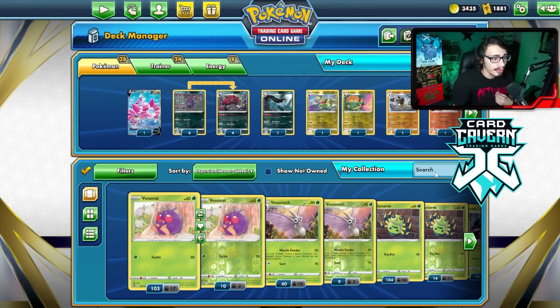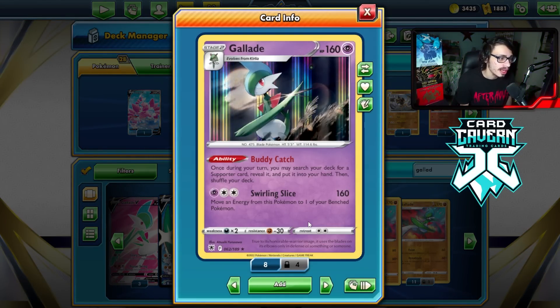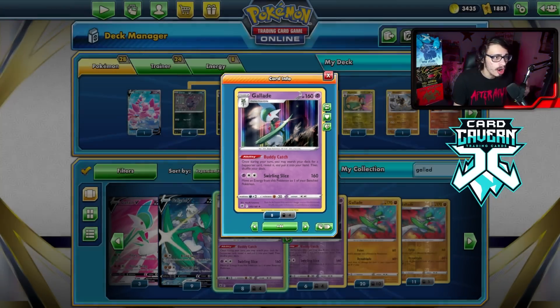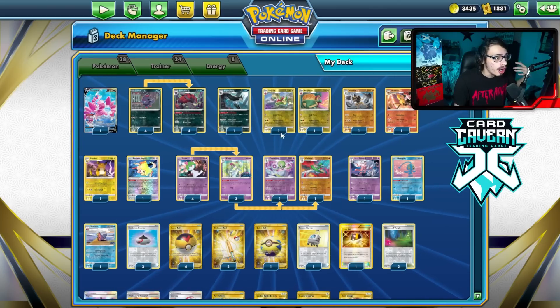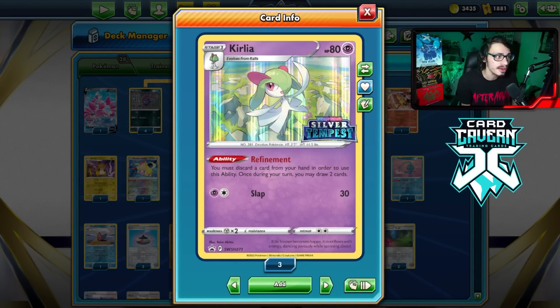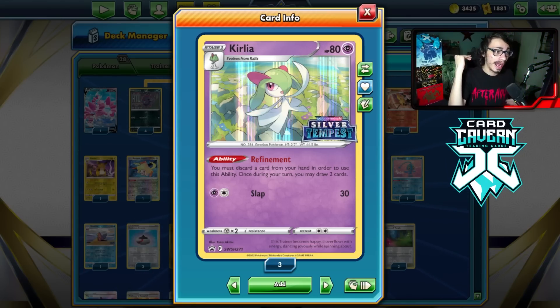Gallade's Dinoblade can be really good in matchups where your opponent fills their bench with a lot of V Pokemon, especially against something like Regilecki Vikavolt. There's even another Gallade with Buddy Catch, allowing you to get a supporter card from your deck and put it in your hand. This Kirlia draw engine might actually be the future of what draw engines could look like when rotation comes around, mainly because of how many different support Pokemon the whole Kirlia family line has access to.